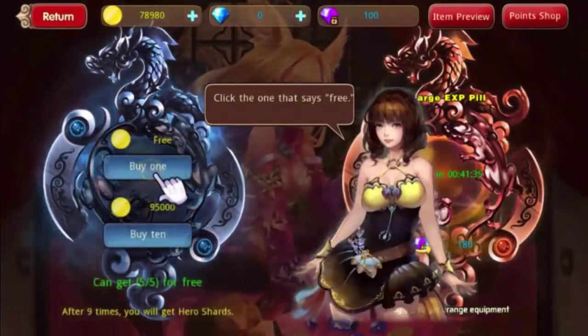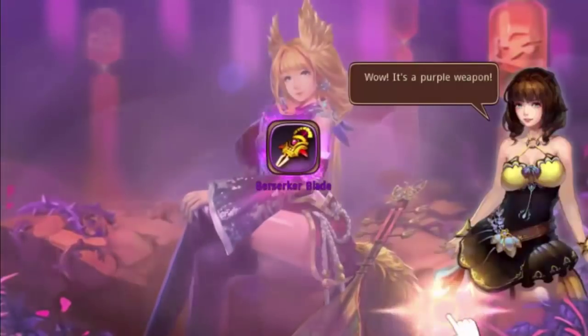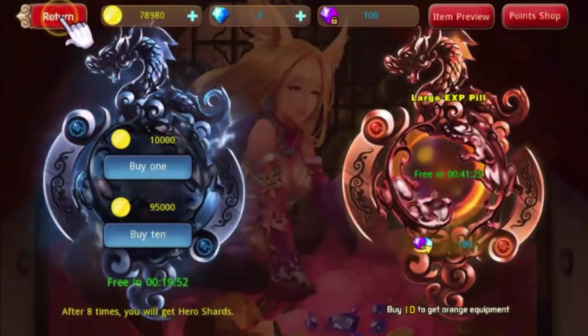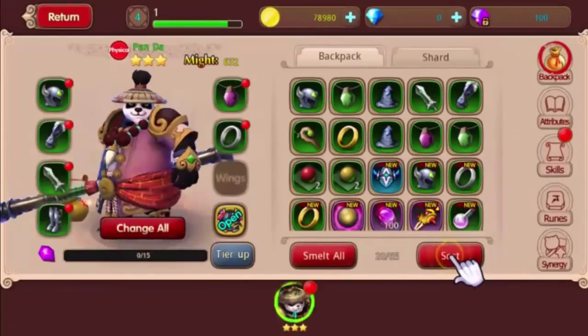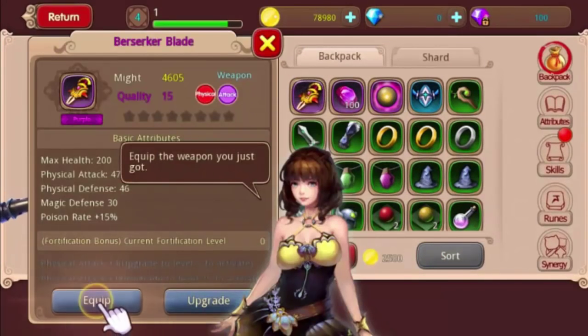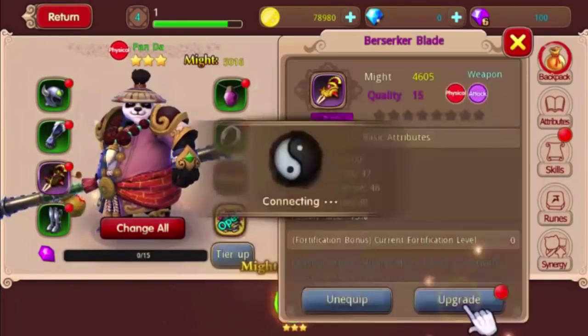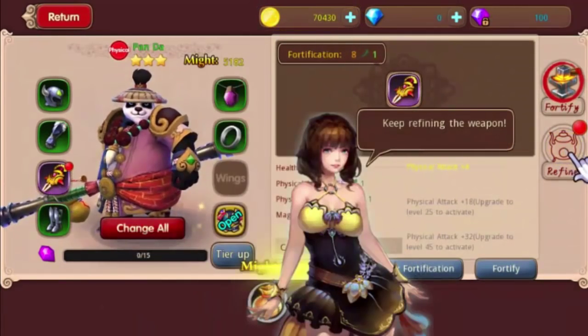We get a free chest - this is just the regular chest, not the gold chest - and we got a berserker blade. Going back to equip it and fortify the weapon, yes we get to upgrade it. It is a physical attack weapon, quality 15 purple. The qualities in this game are a little different. Quick fortification.